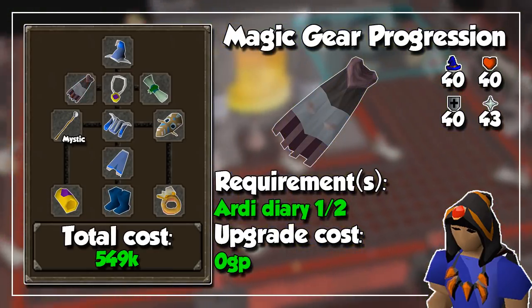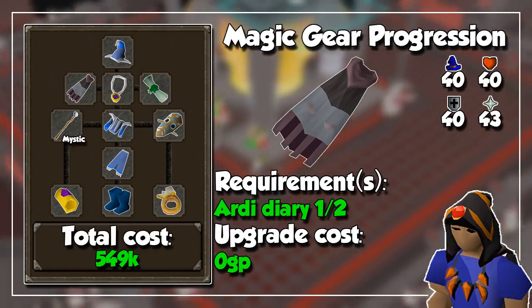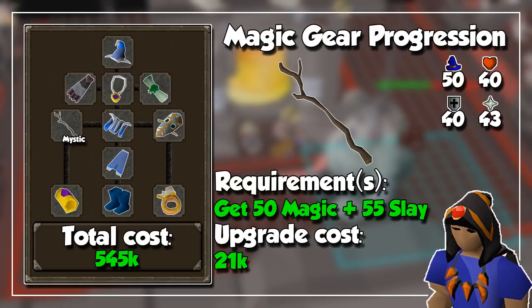We are then going to do the easy or medium Ardougne Diary for an upgrade to our cape with unlimited teleports near an altar. I then suggest getting 50 magic along with 55 Slayer to be able to wear a Slayer Staff, since it's a much better option compared to the Mystic Elemental Staves.